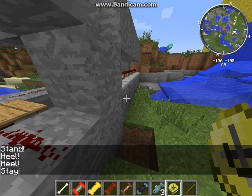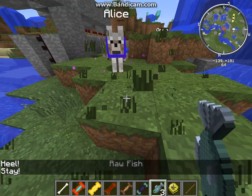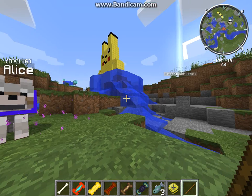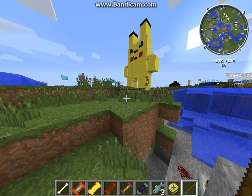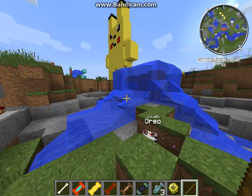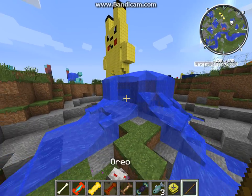Now, they won't just collect fish for you in normal Minecraft. Alice is doing this because I gave her the fisher dog talent, which adds the ability to collect fish. There is a lot of talents, and you only have so many points. You get them by upgrading your dog.